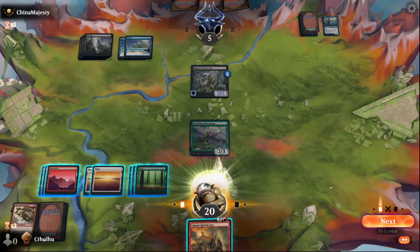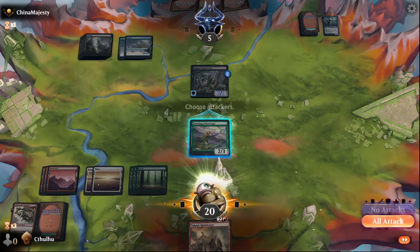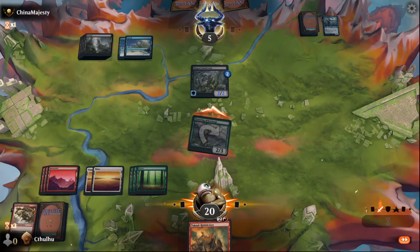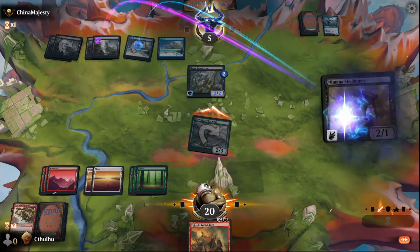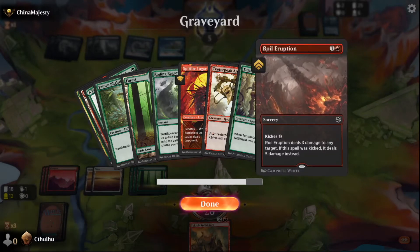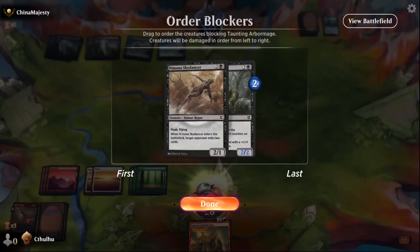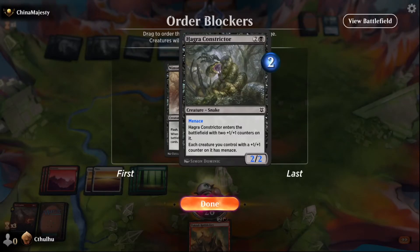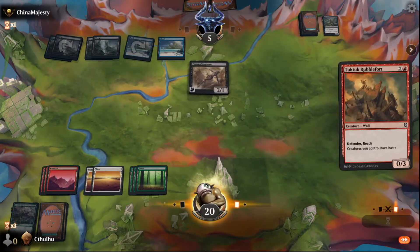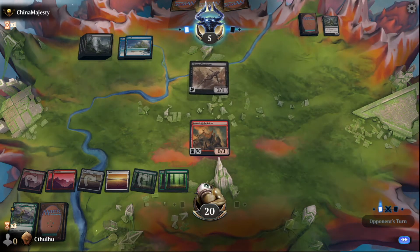They could have a Sure Strike — Sure Strike would blow me out of the water there. Swing, see what they got. Sky Dancer — okay. And they managed to mill my little eruption. Kill the Constrictor, turn my Fort down. I didn't play my Fort first because I was just bluffing, maybe having a trick or something.